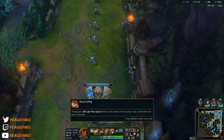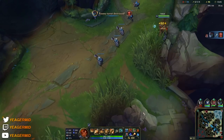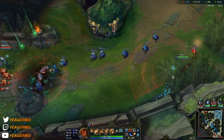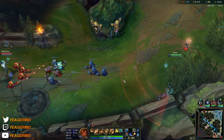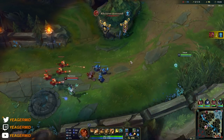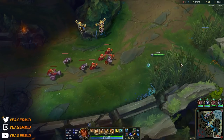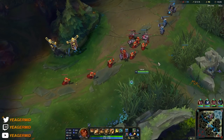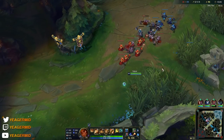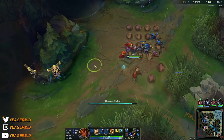Heading to bot lane to make sure we get some farm and XP for ourselves — you don't want to be split pushing all the time. When you have your ultimate up it's alright. They nerfed the range at rank 1, but they actually buffed it at the last point, so at level 16 when you put the last point in the ultimate, it covers such a big part of the map that you can easily get from bot lane to top lane. This allows you to split push, but obviously this is not a very strong split pushing champion — if you meet something like a Fiora or Yasuo in the sideline, they're going to drop you. So just go to the sidelines to pick up gold and farm, then rotate back.